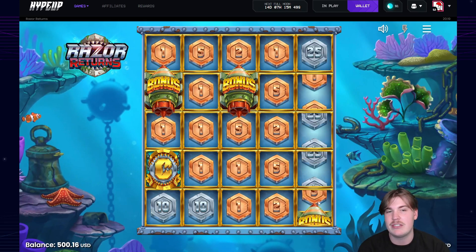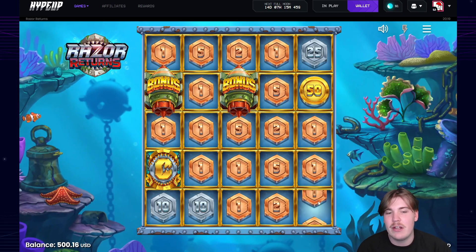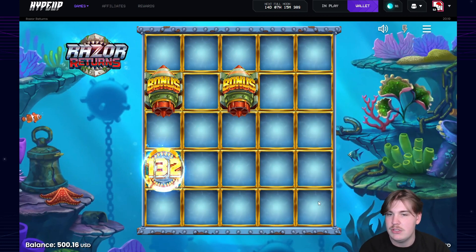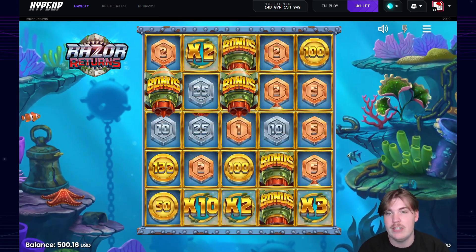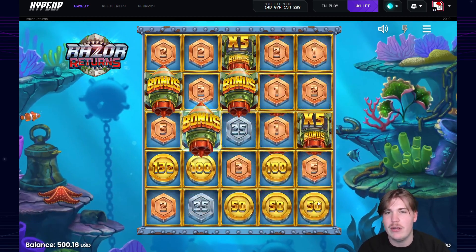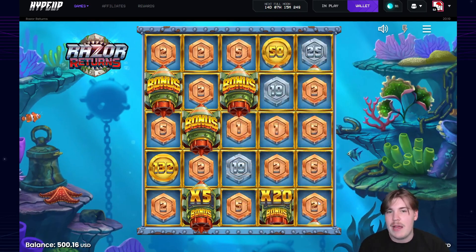We're actually on a second video of 50x — that's nice. This collector could really do us some good justice here. If we get a 10x it could be a decent win right off the rip. There's a 132x — another collector would be really nice, but we'd also take a 10x multi, 5x multi, or a 2500x coin. We got a bonus though, and a four scatter.